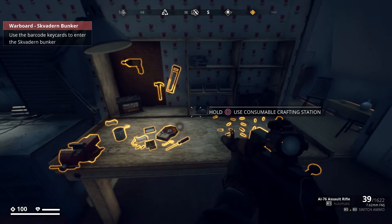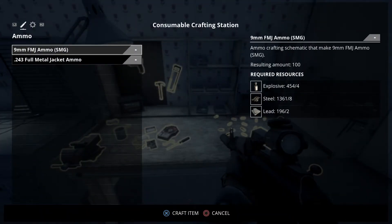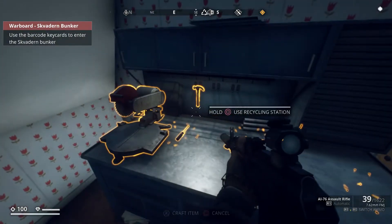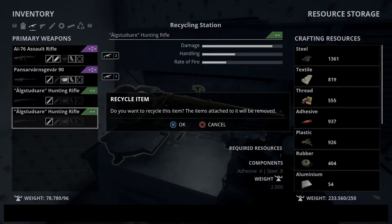Let's go back up here. We have a new crafting bench, the Consumable Crafting Station, which you can find blueprints to make different ammo types. Right now I don't have a lot. And then you can also recycle — actually I should recycle some stuff while I'm sitting here.